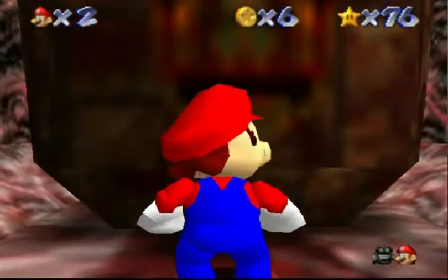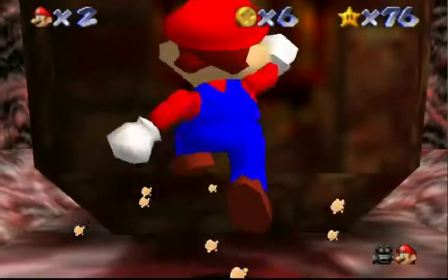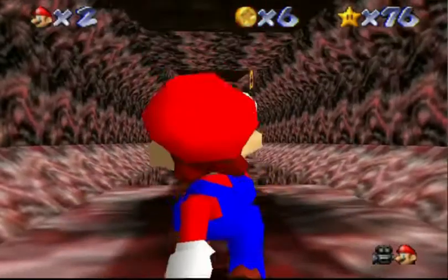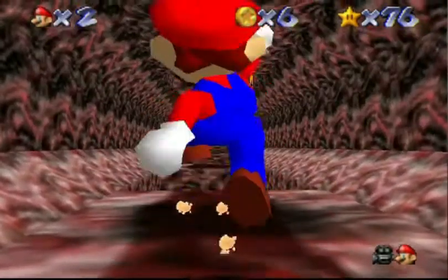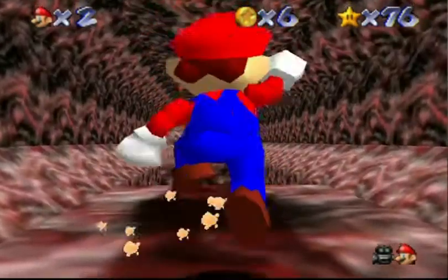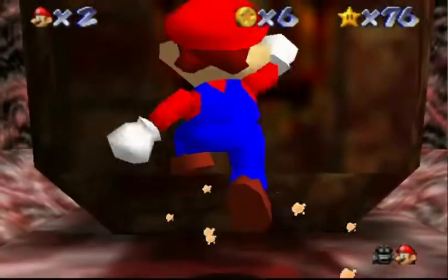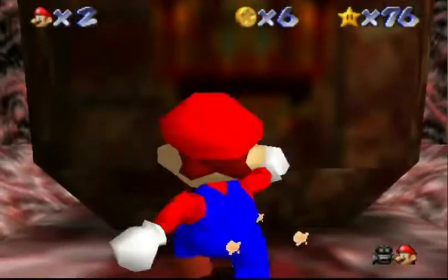Once again, waiting for the thwomp to be lined up. You want to go when the first thwomp goes up and the other thwomp is down, because then when you do the long jump, it'll be up by the time you reach there. On the other side, you can ledge grab, but if the thwomp comes down while you're ledge grabbing, it'll just knock you off — and you can't really do anything about that.